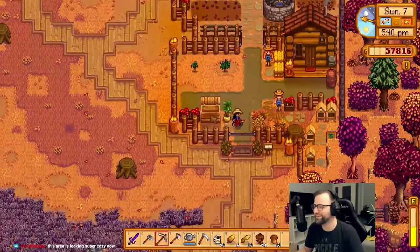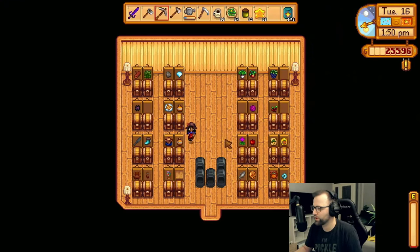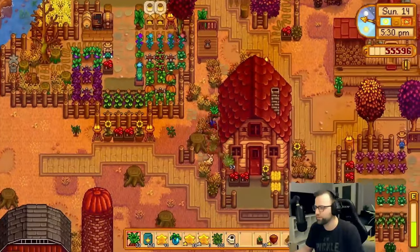In the last episode we decorated our second cabin area as well as cleaned up the farm. We had some inventory issues, so we decided to fix that by building a shed and sorting out all of the items.